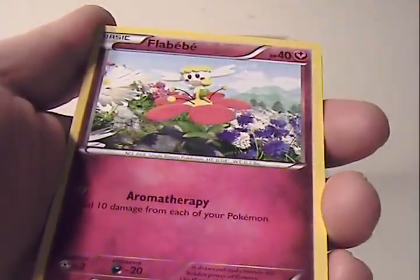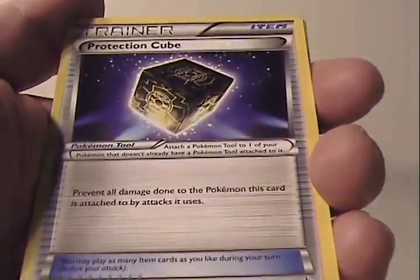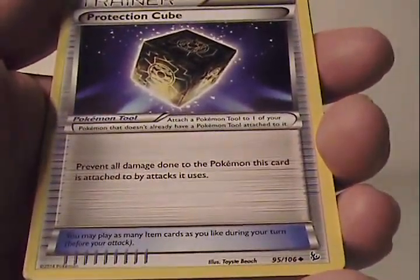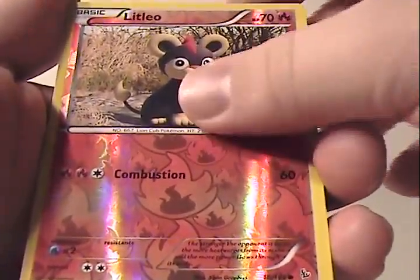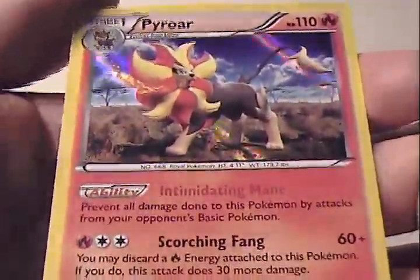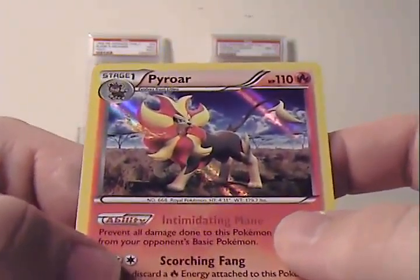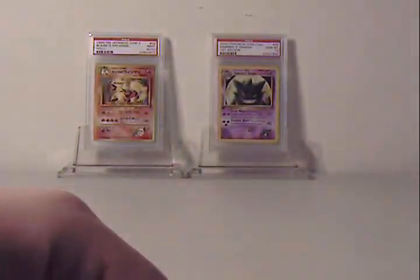So here we go. Geodude. Floette. Stunky. Roselia. Binnacle. Graveler. Robo Substitute — that's really cool. It has an interesting effect: prevent all damage done to the Pokémon this card is attached to by attacks it uses. Floette again. Reverse Litleo — just a common card. And Pyroar — I get it, like Pyrotechnics. Another holo. Made out well on the holos and even got a Mega Evolution in there.